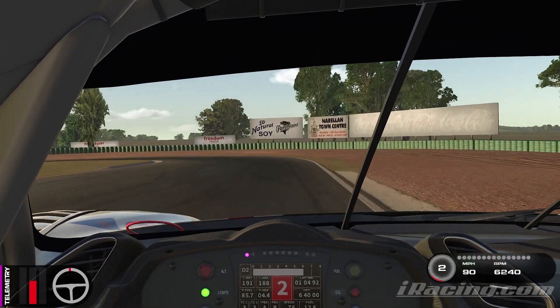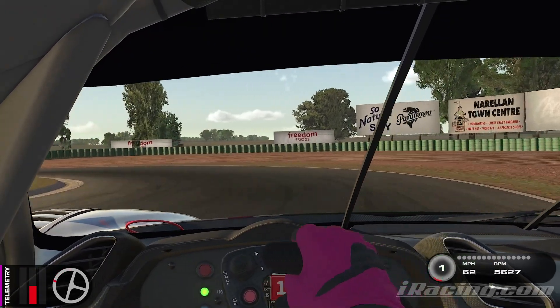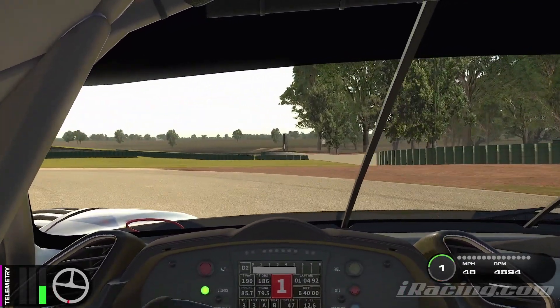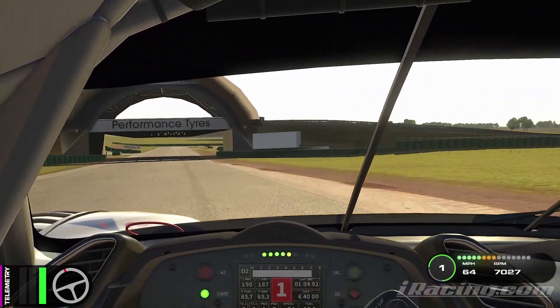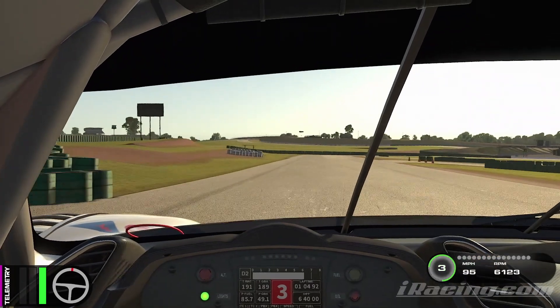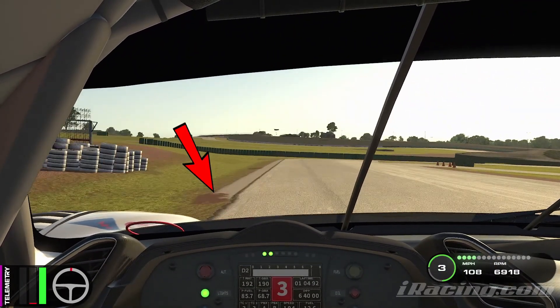Slightly brake down to fourth, lift off, dab of the accelerator, then hard brake down to second, and then down to first as well. There's a bit of understeer mid-corner, but you can hit that apex. Just be careful to be very easy on the power to get the best traction out of this corner — if you go flat out you will oversteer on the exit.